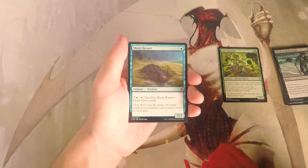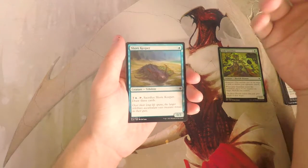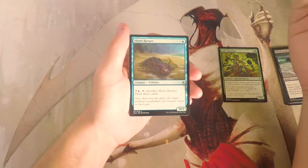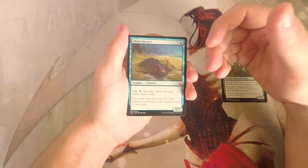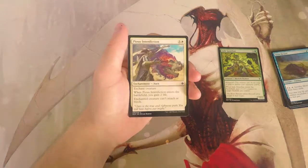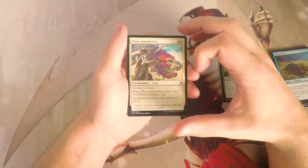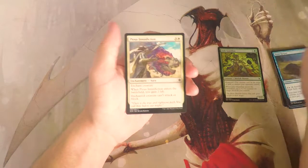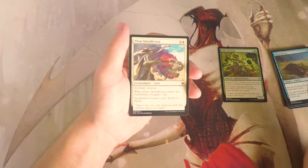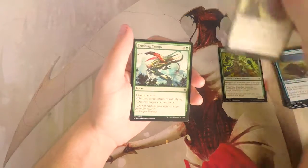Shorekeeper is one blue for a 0/3 trilobite — you can pay seven and a blue, tap it, sacrifice it to draw three cards. Most of the time this is just going to get run over before you can activate the ability, so not worth it in my opinion. Pious Interdiction is an enchantment for three and a white — enchant creature, when it enters the battlefield you gain two life, and the enchanted creature can't attack or block. It's great enchantment removal, classic white, and you gain two life — really really good. I might like that more than the Jade Guardian.